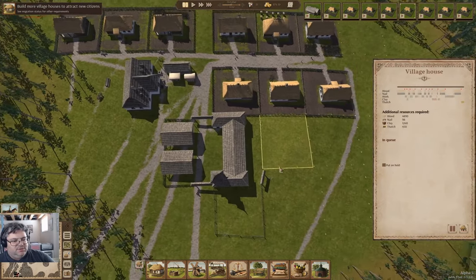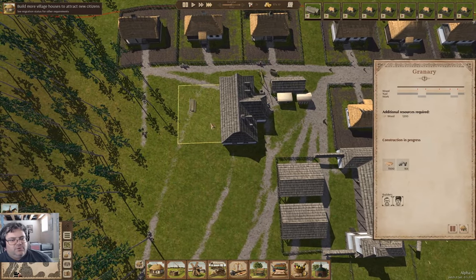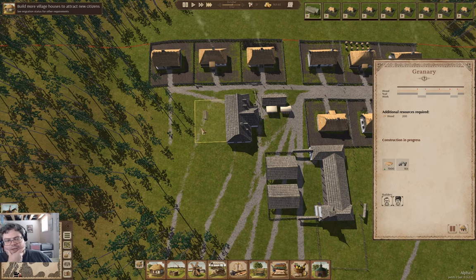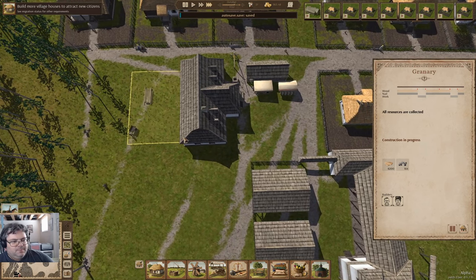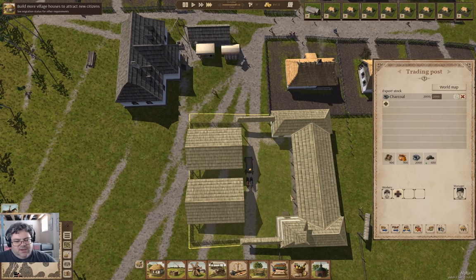I've got a guy here so it should be able to unload. Let's let time roll and finish constructing the granary. Once I have the granary, I'll put the cut, and then we'll be down to building houses. That will be the attract-new-people situation. All the resources have arrived — now it's time for construction. There's the iron — we're unloading the iron. One guy is enough to do that. There's one more wagon full of iron coming.